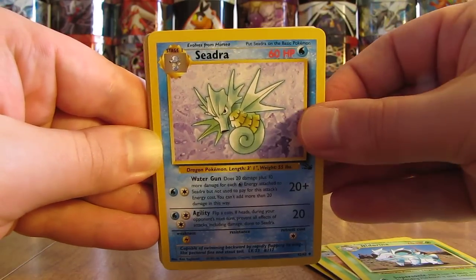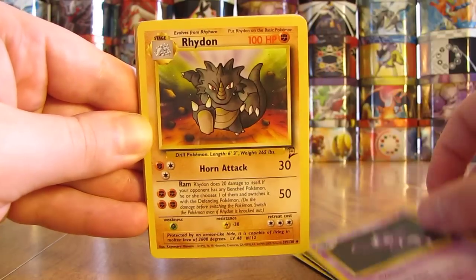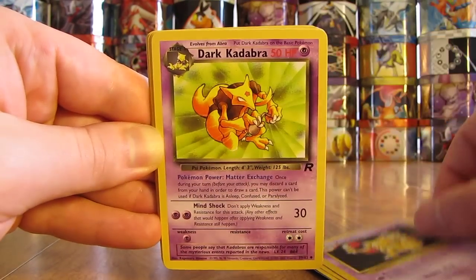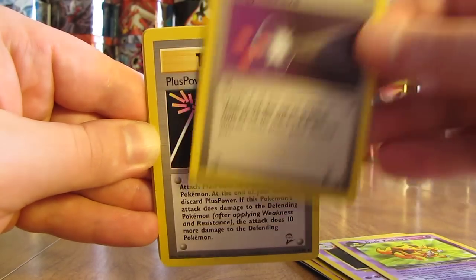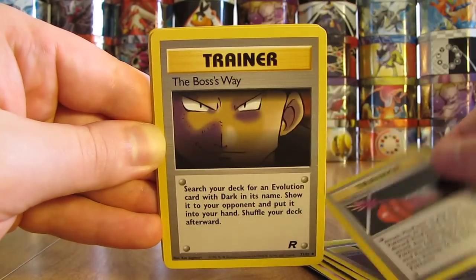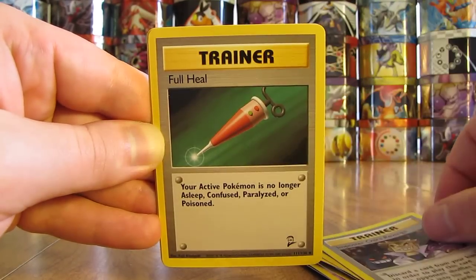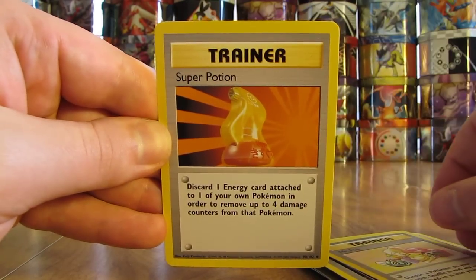So there's Gloom, Nidorina, Seadra, Haunter - I've always liked the looks of this card. There's a Rhydon, Arcanine, Kadabra, Dark Kadabra - they don't make many Kadabra cards anymore. Energy Retrieval, Plus Power, The Boss's Way, Impostor Oak's Revenge, Full Heal, Mr. Fuji, and a Super Potion.